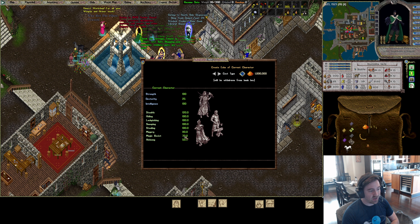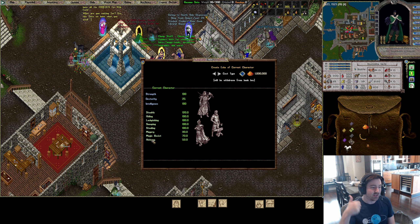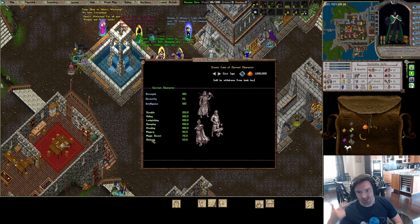I brought Magery up to 80 — it's very important now that you can cast Invisibility with consistency. I dropped Magic Resist down to 70 to account for that. For Alchemy, I did a bunch of testing and I'm firmly in the camp that 50 Alchemy is far better than 50 Healing. It heals you immediately, and the bandage timer with 25 Dex is 15 seconds, which is enormous.